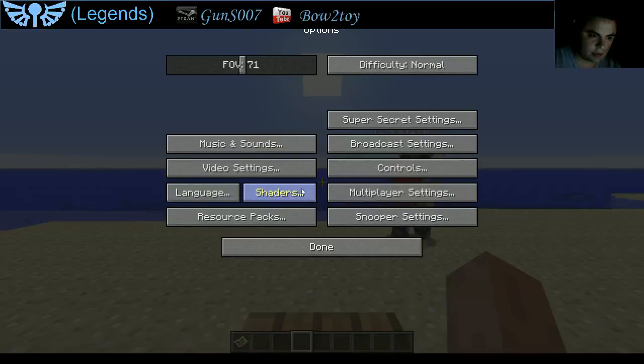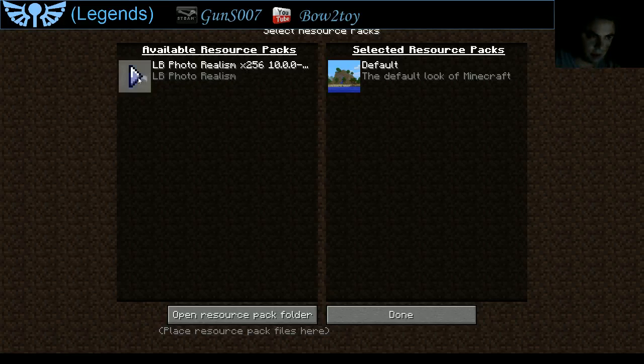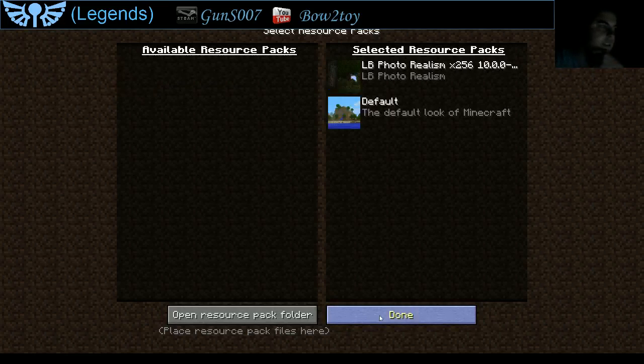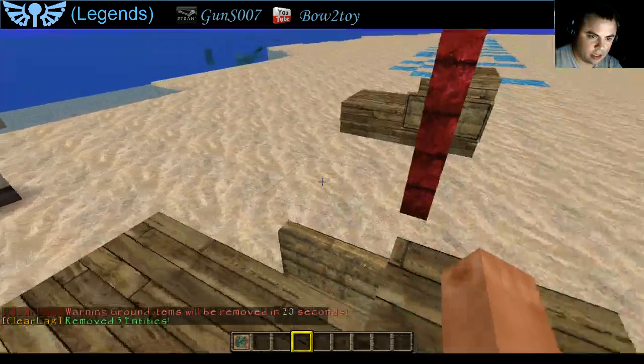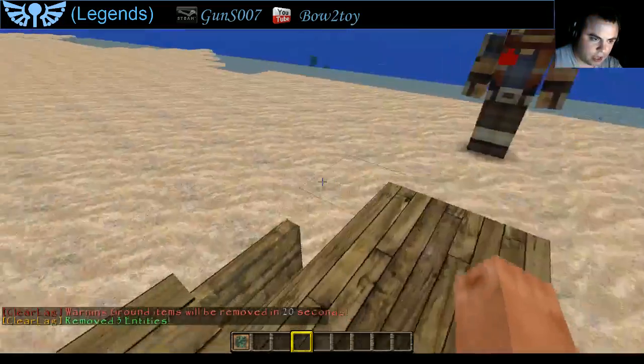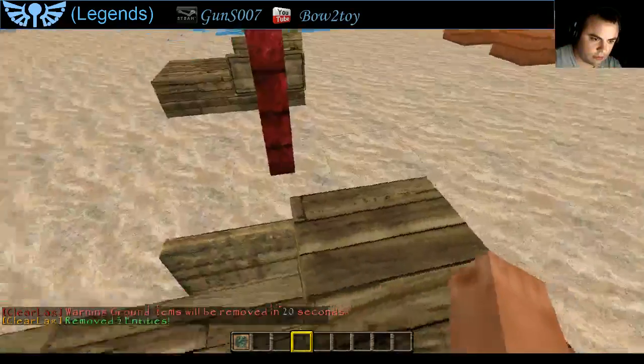So go back to options, resource packs, let's put back on LB Photorealism 256x256. Still taking a minute to load — there we go — and done. Now we have a more realistic world of textures.